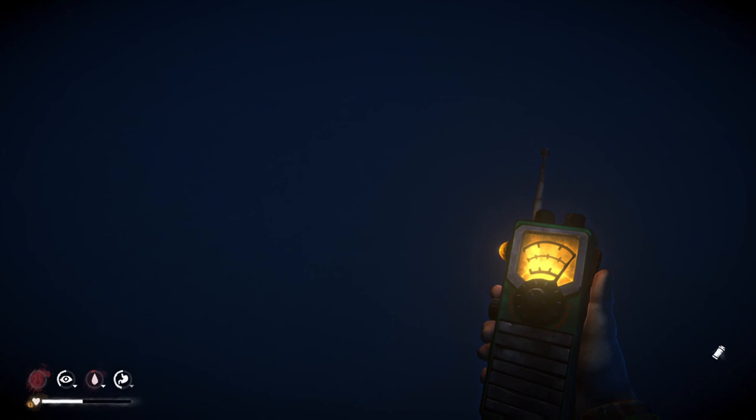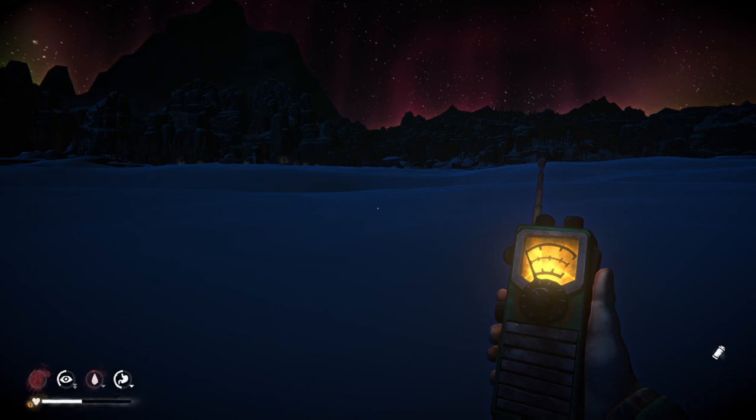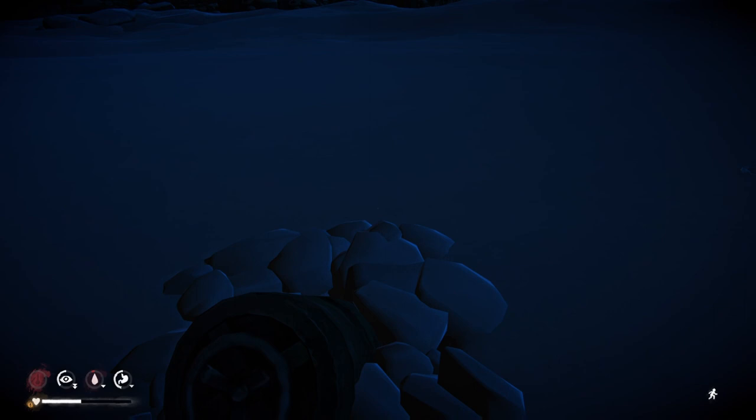Once you get really close, just look at the ground and you'll get a prompt to uncover a cache. Hold X and boom — your handheld shortwave will lose its signal, and you'll have found the transponder cache, the tale bunker, or the aircraft, whatever you were looking for.